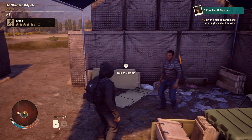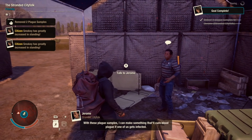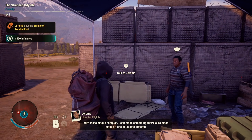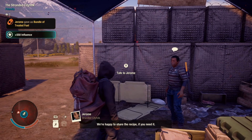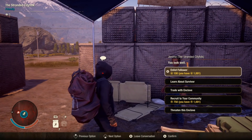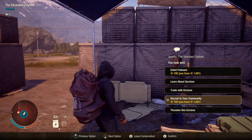Talk to him one more time and give him the two plague samples. That finishes the mission for this area, and you can see we earned some more influence, which is going to enable us to actually recruit Jerome. Press Y to talk to him and then choose to recruit him to your community. At this point, you're basically halfway done — you've recruited one survivor.